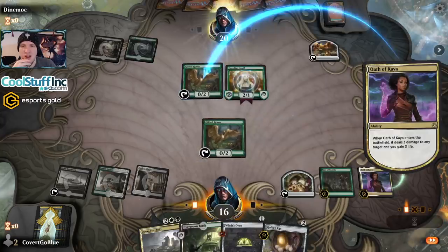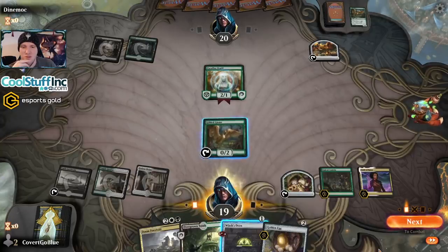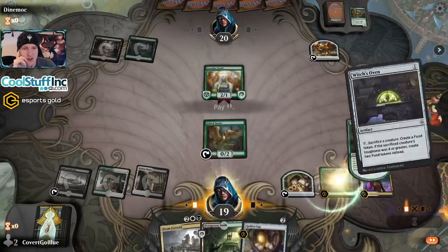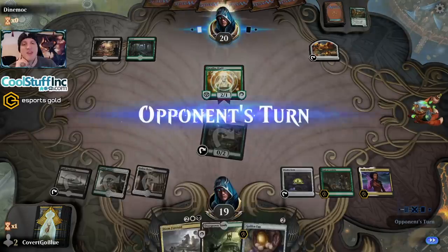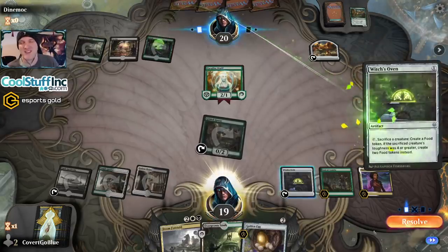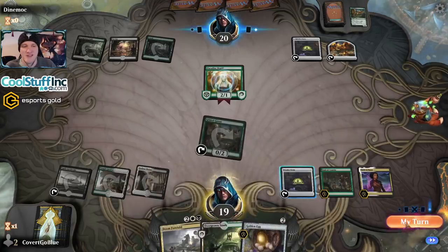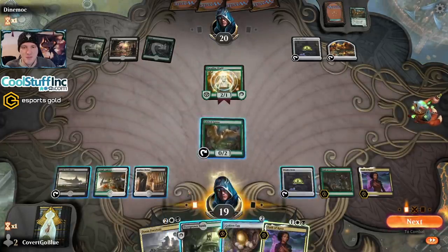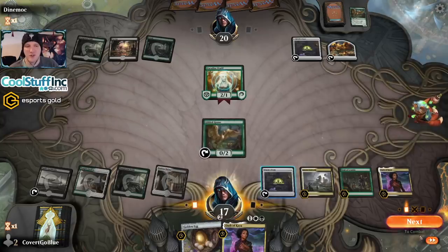I could also sack this food to make an Oven, but then I don't get to dig with Trail of Crumbs. So it's either get an Oven onto the field or draw a card. I actually think it's get the Oven on the field — this format is so tempo that having another one-mana artifact on the field seems like the right play. Our opponent's an Oven gamer too. But do you have this? Let's do it before they get the cat — once they get the cat, Doom Foretold is much less effective.